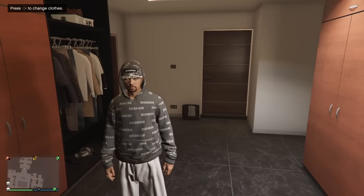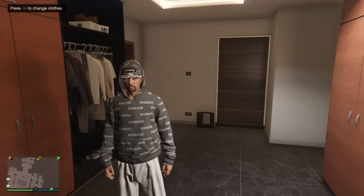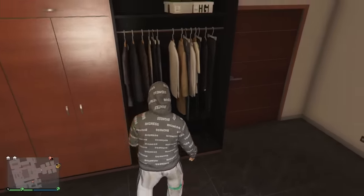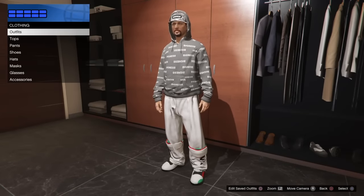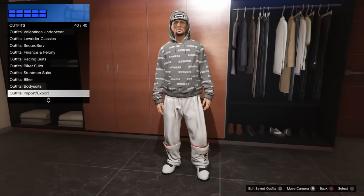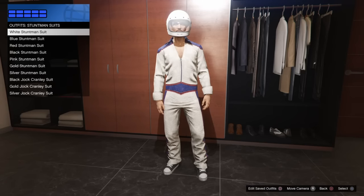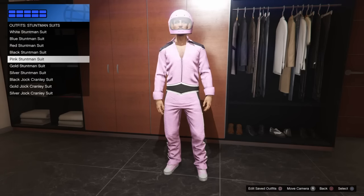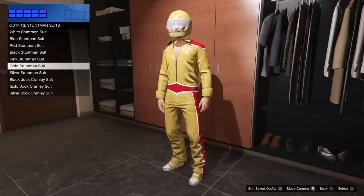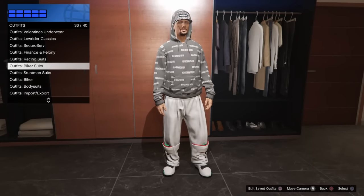You're just going to need to start things off in your closet because you will need to have access to the telescope. We're just going to head into the closet and I'll show you exactly what outfits this glitch will work for. You will need any of these stuntman suits. Most of the shoes are normal, but the pink shoes and gold shoes you can't normally purchase. So those are basically the two shoes that you would want to use.